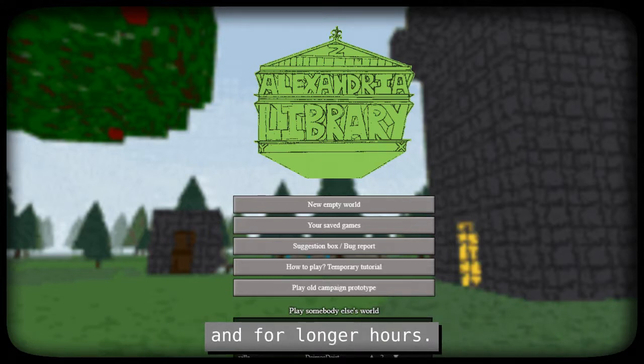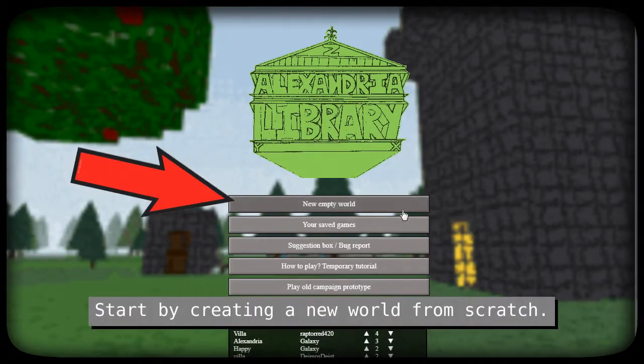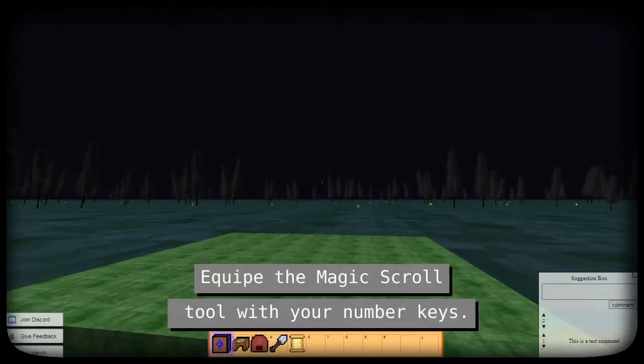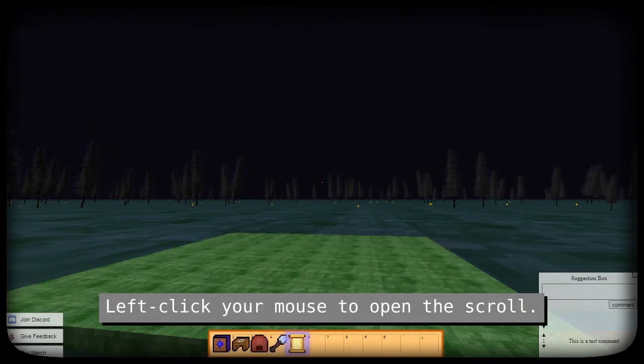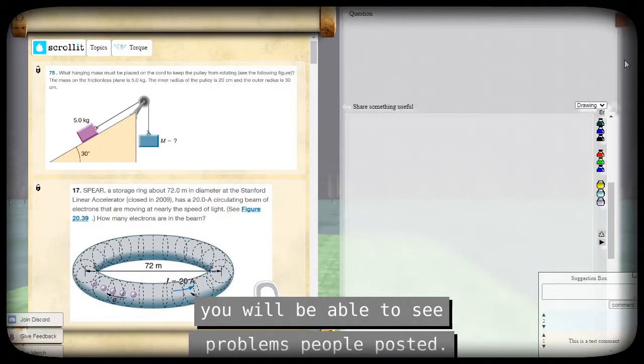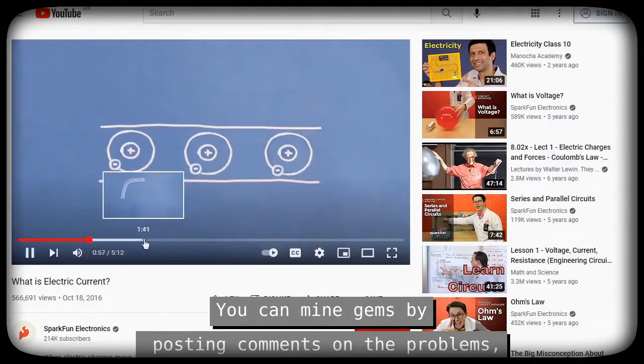Start by creating a new world from scratch. Acquire the magic scroll tool with your number keys. Left click your mouse to open the scroll. This is the front page of the scroll.